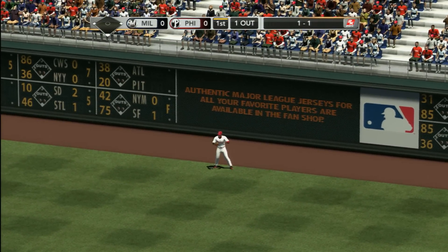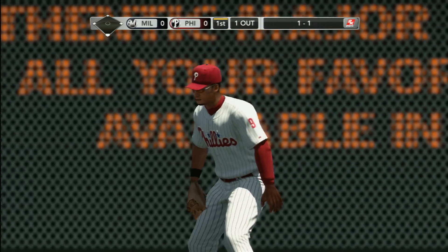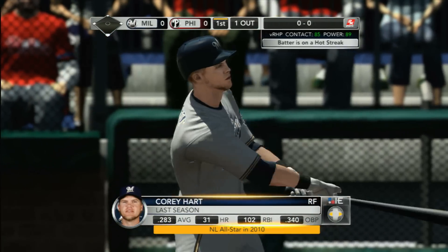We got a little bit lucky there — actually messed up the delivery and threw the ball right over the plate, but Brown is fast enough to get it from right field, going deeper. The right fielder had just enough time to slide over and put it away. And it's Corey Hart at the plate, one away.